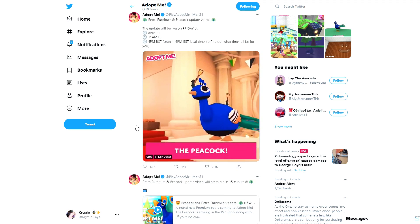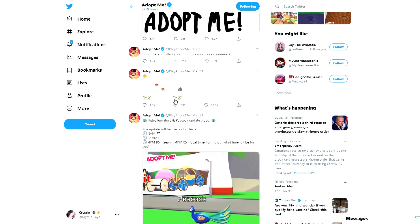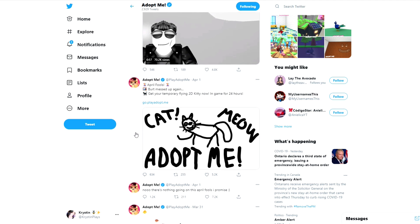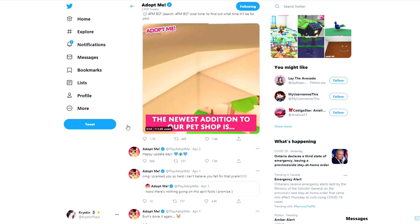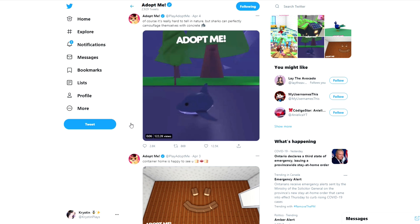We did have the peacock update, which we already have seen in game. They also keep teasing all of these different fish and shark emojis with the underwater plants and stuff. Then of course we did get our April Fool's update — I have a lot of those videos which you guys can check out, I even did a little dream room for that little 2D kitty. We did get the brand new game pass and of course the chipmunk — I love this color selection — and the new home. The very first pet that we did see from the ocean update was the shark. They posted this on April 4th, four days ago, and they said it is very hard to tell in nature, but sharks can perfectly camouflage themselves with concrete. It's literally the exact same color as the road here on Adopt Me, but I love the animations — it even has shark teeth. This is really cute.